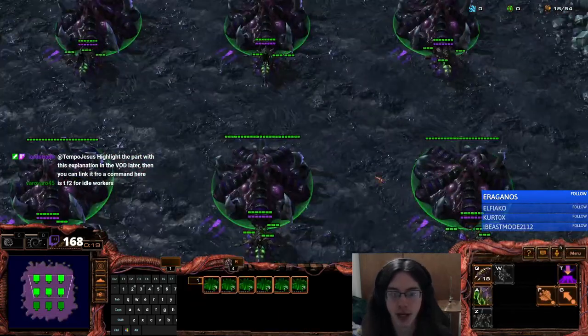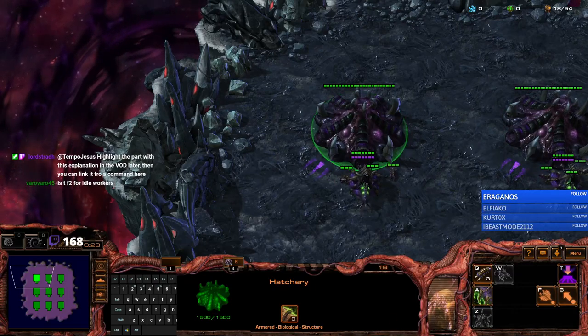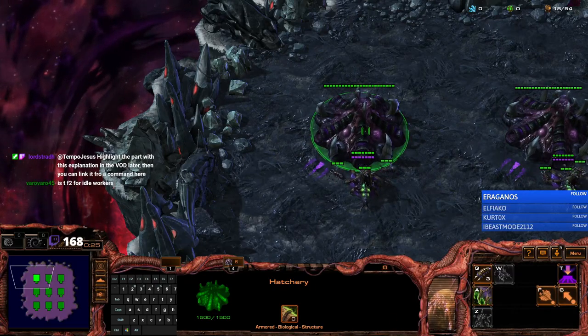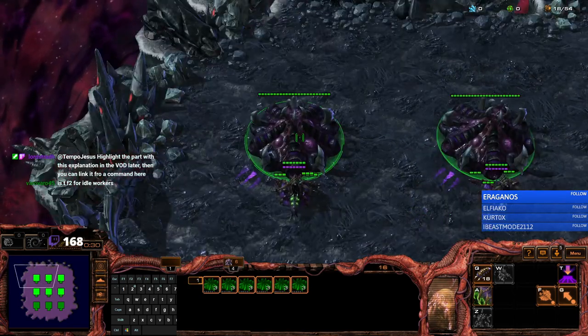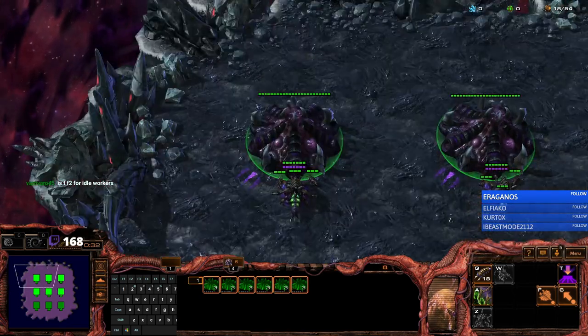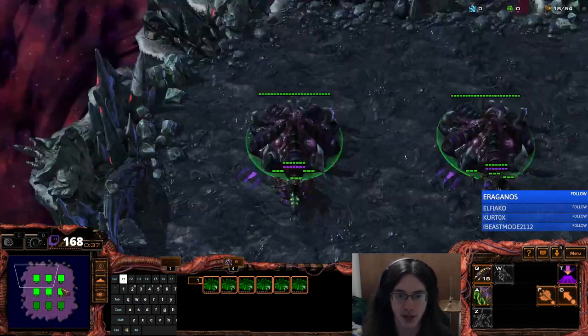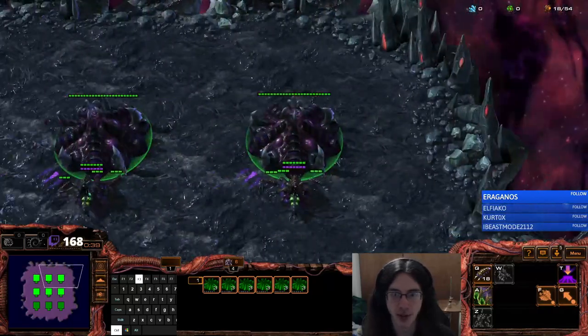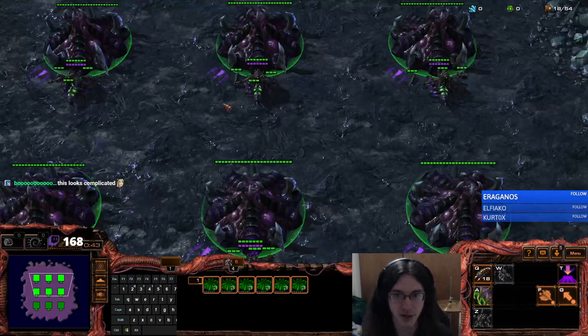What I'm going to do is make a group of hatcheries. If you look down here, there's this little portrait right here. With this hatchery, I can either hit the control group button 4 twice to center on it, or I can click this portrait. Now that I'm centered here, Ctrl+F1. And now every time I hit F1, I go straight to that hatchery. I'm going to do the same with all these — F3, F4, F5, F6.